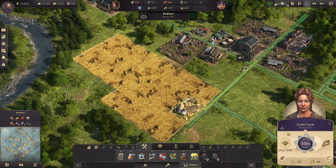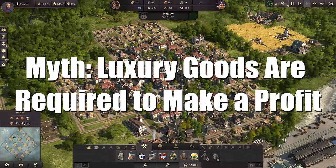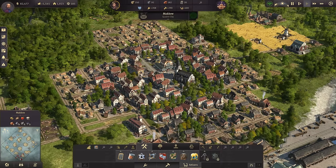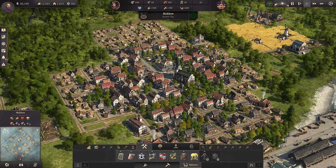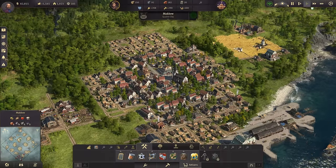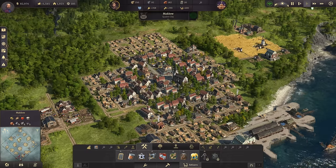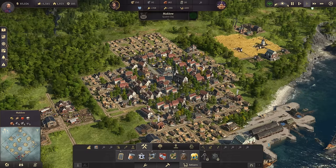Now this next one I'm probably going to get a lot of hate on. So get your fingers ready on those keyboards, because I'm about to say you don't need luxuries to make money. This is a little town I threw together in about 15 minutes — I do play on triple speed when building, so that's about 35 to 40 minutes real time. It took me about 15 minutes on triple speed to throw this little town of artisans together.